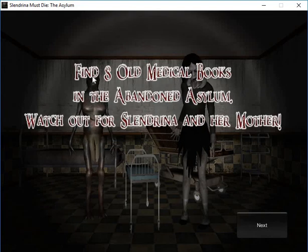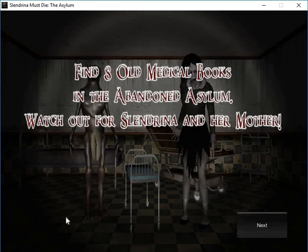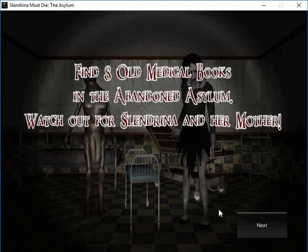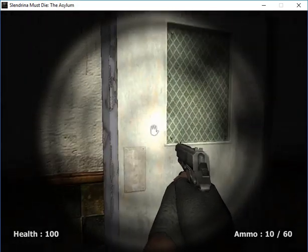Alright then, so after we got out from the cellar, we must find eight old medical books in the abandoned asylum. Watch out for Slendrina and her mother. Okay, we have to face against her as usual, but this time we are not facing against her pet, but her mother. Find eight old medical books.